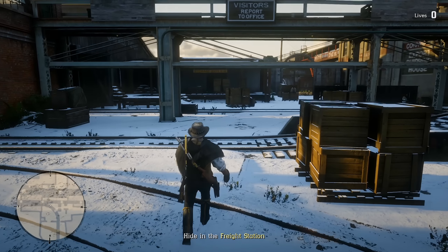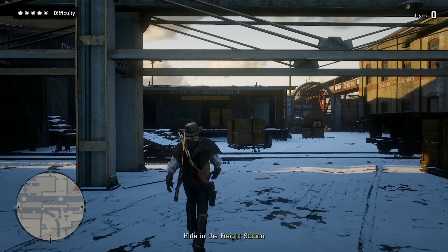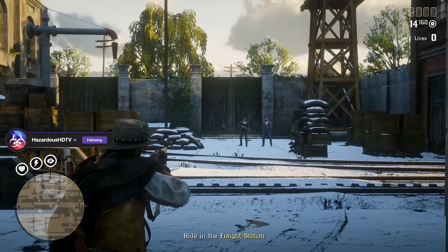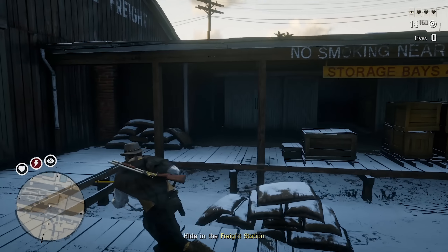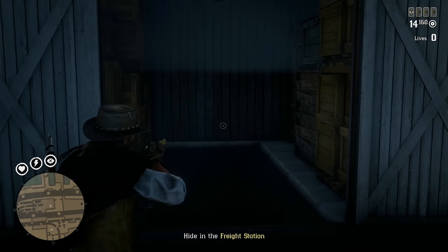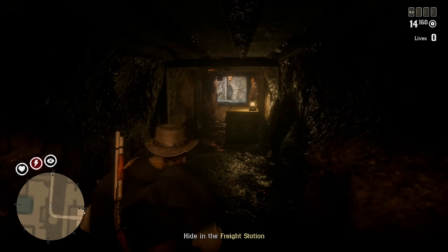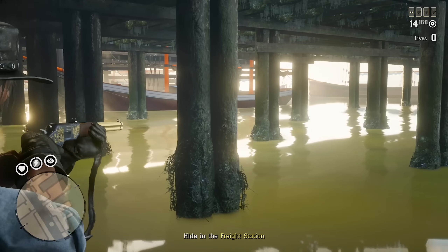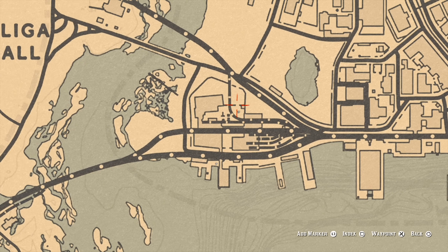In the intro cutscene to the Etta Doyle legendary bounty, without even touching your controller, your character starts walking facing a sign that says 'No Smoking Near Freight, Storage Base 4-6.' You came in from the entrance where Etta Doyle will also be entering the premises. You're going to run over to these open doors to the stockade, run down, and find a little tunnel that leads out to the Lanaheechee River at the Sandini docks. You can see on the map where you are — this is where Etta Doyle enters the property, where you go into the building, and where the tunnel leads.